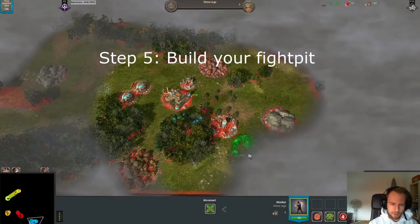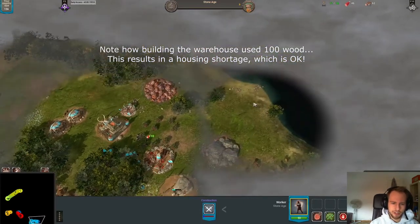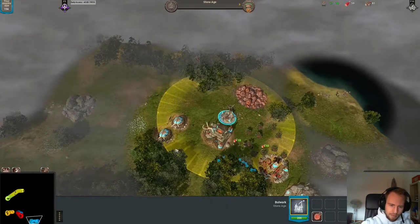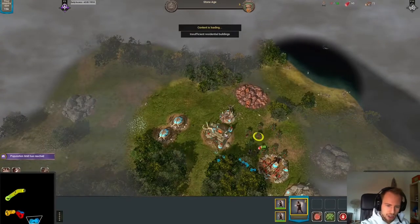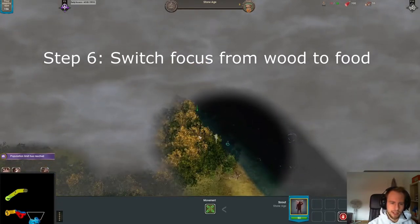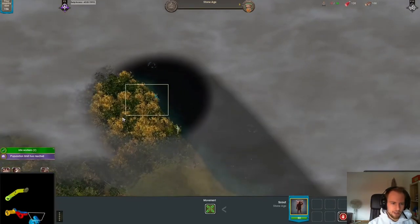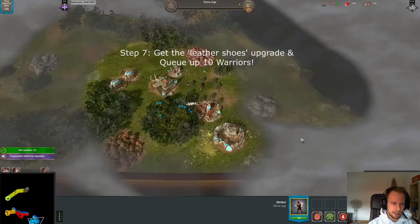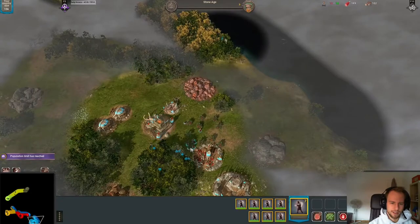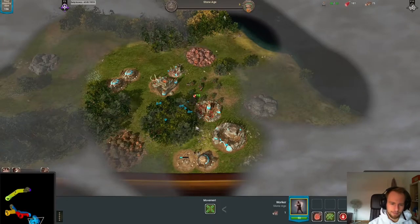Once that's up and running, I get my workers down to build my fight pit, and I've got my scout looking for fish. At this point I've got about 8 workers on wood, and I've now switched my altar's focus from sending workers to wood to sending workers to food. I want at least 10 workers on food — you're going to need quite a lot to get the leather shoes upgrade and to be able to produce both workers and warriors at the same time, not to mention upgrades for your warriors.